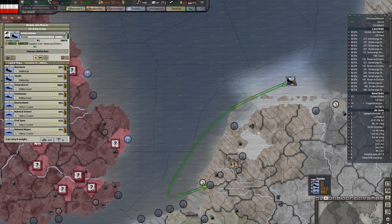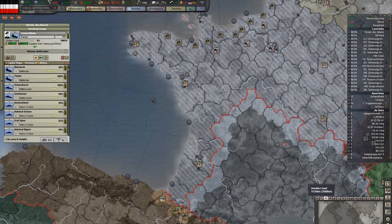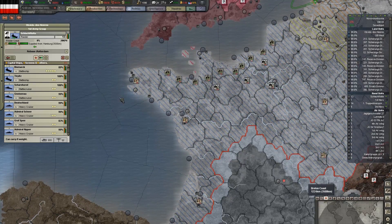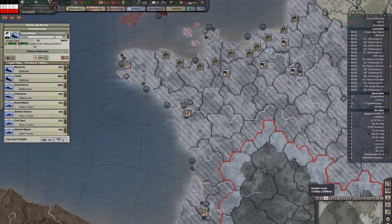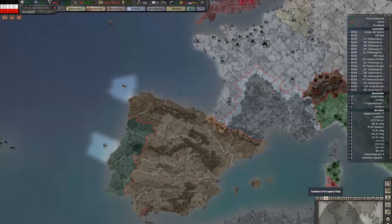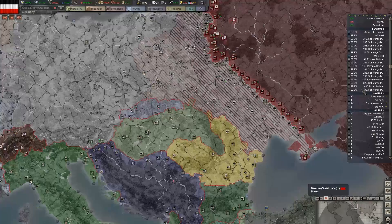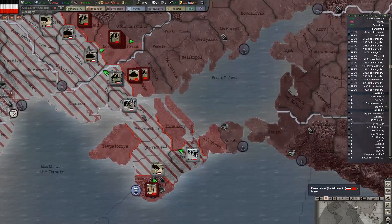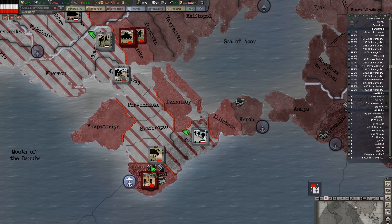And what I want to try and do is get this fleet and break them out into the Atlantic Ocean. I want to get them through the English Channel and get them at port on one of the Atlantic coastal ports in France, so I can begin raiding English shipping in the Atlantic. Now, the other thing that happened is I pushed my forces into the Crimea and began assaulting Sevastopol.